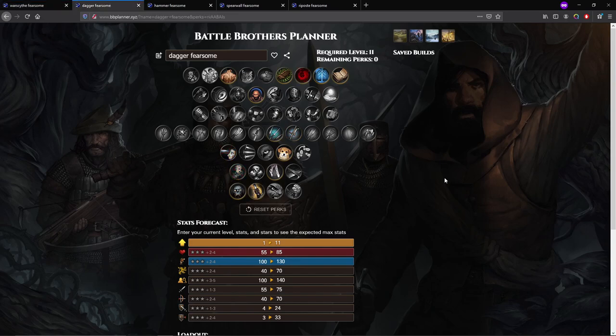Next we had a Dagger build. The Dagger build was the first one I considered putting Adrenaline on. With Pathfinder, you get three attacks per turn. The idea behind this build was that three attacks per turn means three Fearsome checks — more if you get Berserk, but I ended up dropping Berserk for Underdog. I ended up being very pleasantly surprised by this build. I didn't think very highly of it going in, but it ended up being way better than I thought it would be.